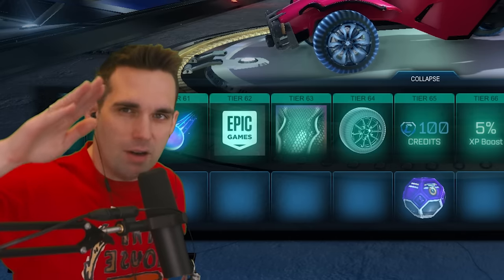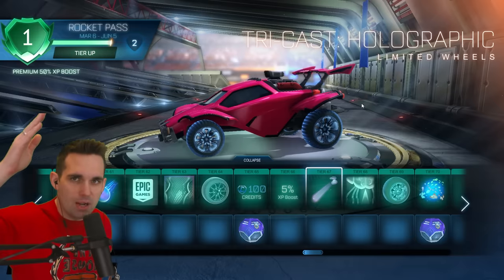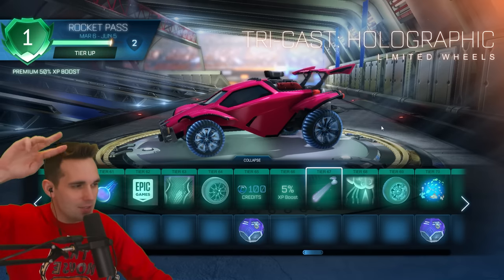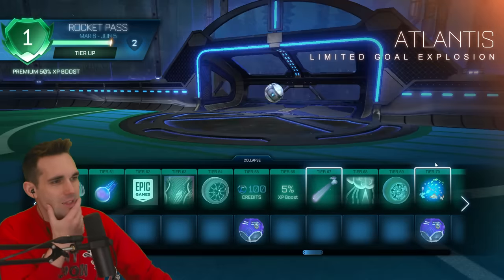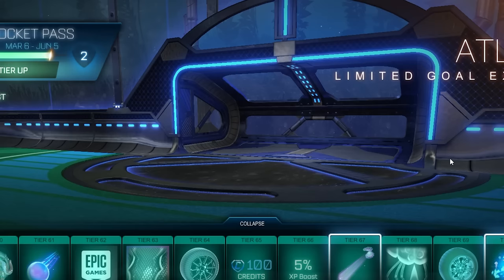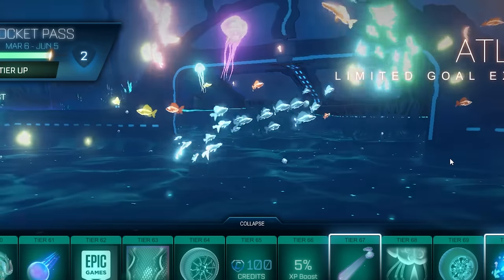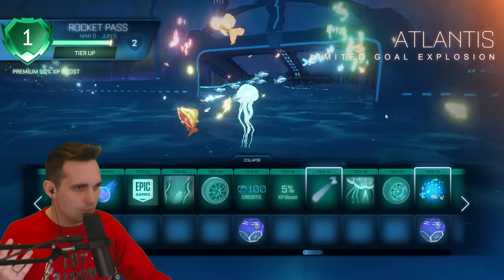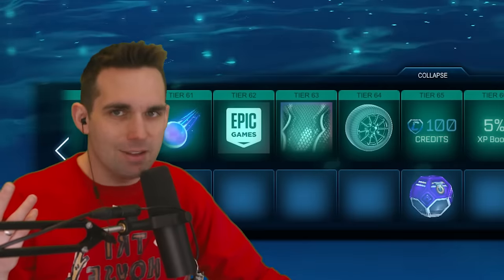We're about to do tier 70, after which we'll go over the best painted variants. Now would be a great time to remind you: support-a-creator code Tryhouse, leave a like, subscribe. Tier 70 — the Atlantis goal explosion. It's another great goal explosion — changes the entire arena to water. I think it's pretty cool.